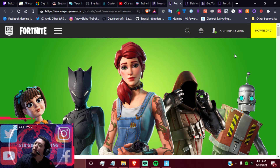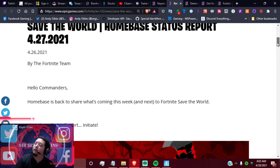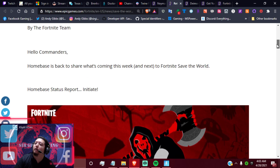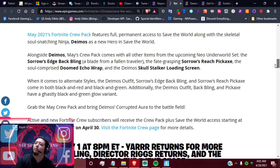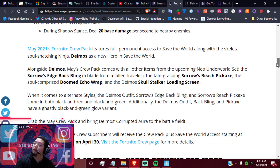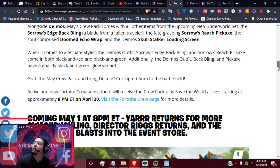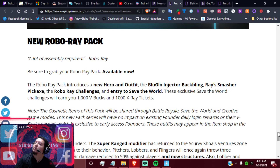Anyways guys, that's the home base update. Hopefully you found that informative. Make sure to like, hit the notification bell, and comment down below. If you've got friends who are interested in Save the World but are too cheap to buy it or pay for the Robo Ray Pack, tell them to go buy the Fortnite Crew May package for next month and they'll get it for free — along with a hero and a thousand V-Bucks of course.